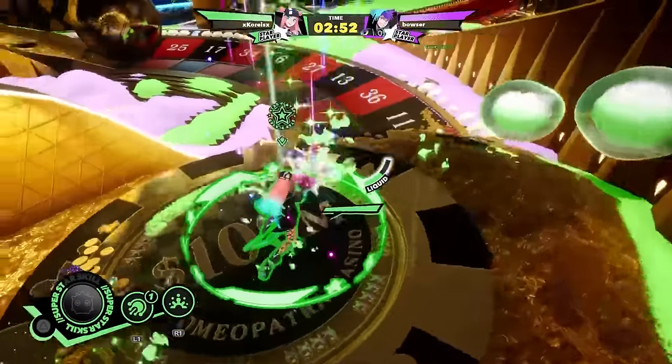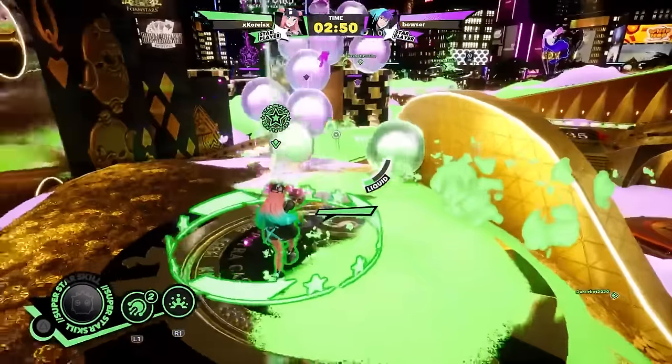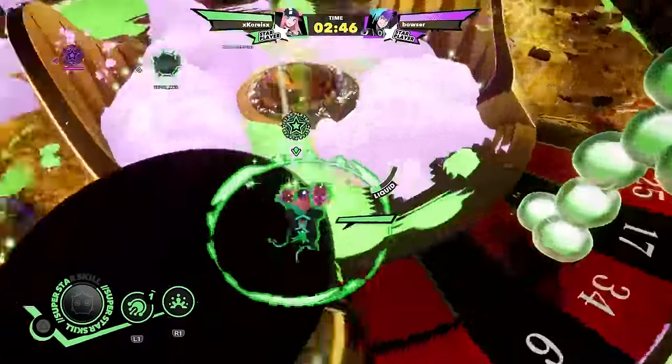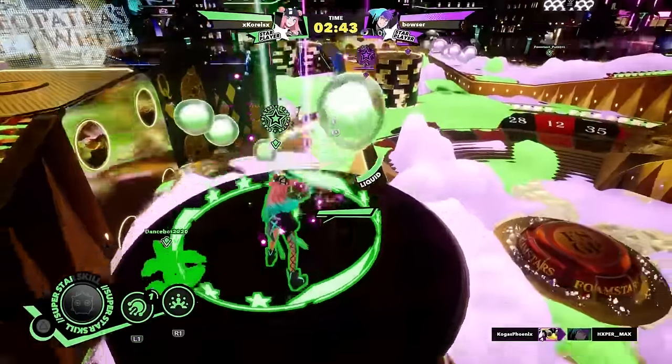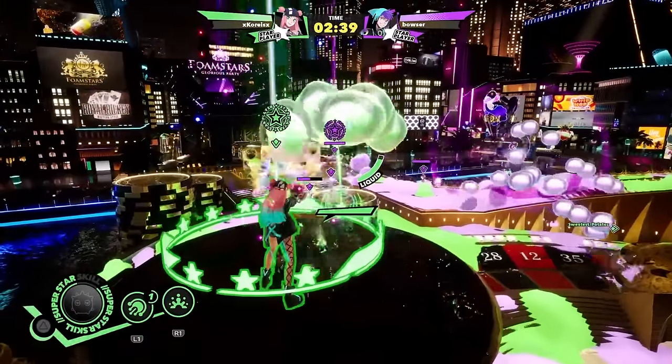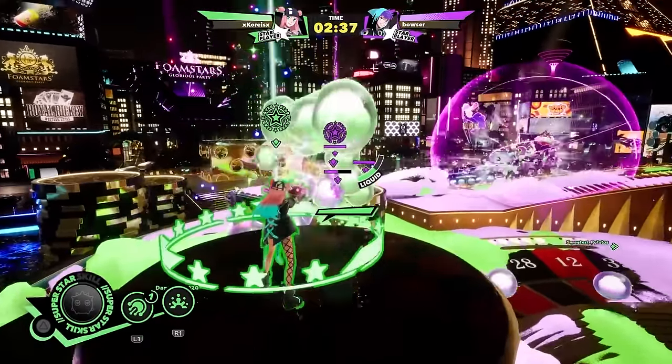The range at which weapons are most effective varies, and controlling that distance is one of the best ways to set yourself up to foam enemies. That's especially true if you can make like Obi-Wan Kenobi and seize the high ground. This makes it easier to line up shots, and presents a more difficult line of sight for anyone trying to return fire.